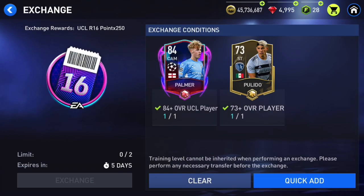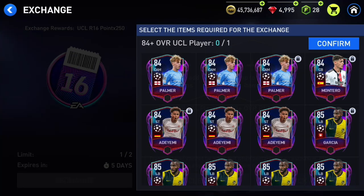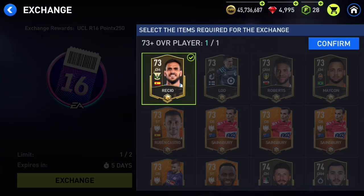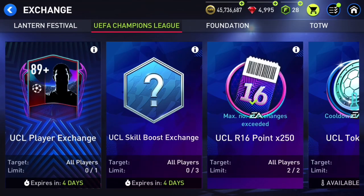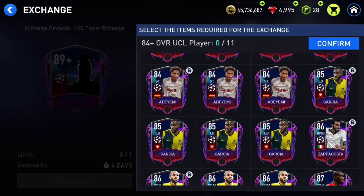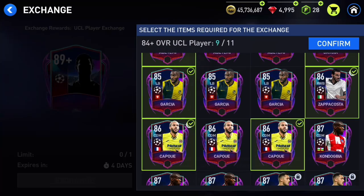First I'm going to get 250 points two times here. This is a very easy SBC - just any UCL player with a 73 overall card and that's pretty much it. Done! We got 500 points, which means I can open two of those packs right now. But first I want to do this exchange as well, so let's put some of these players in.